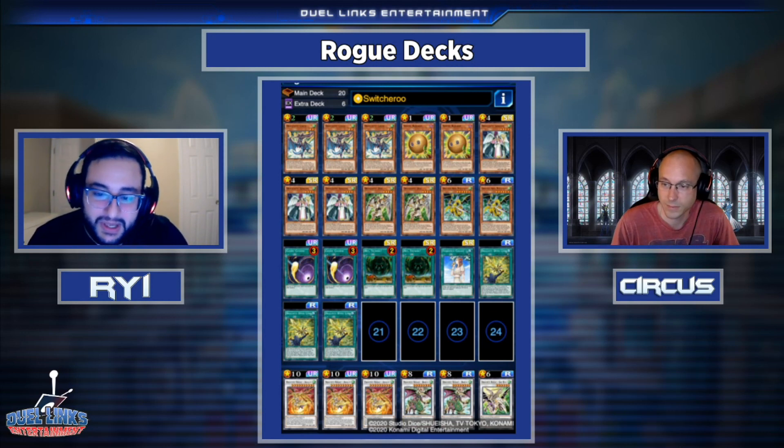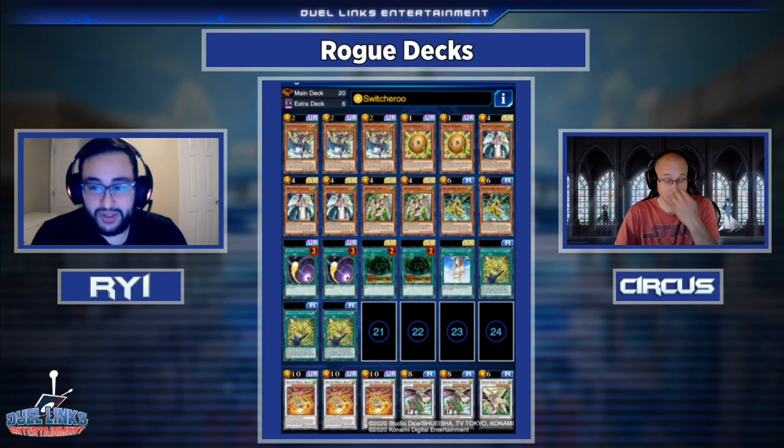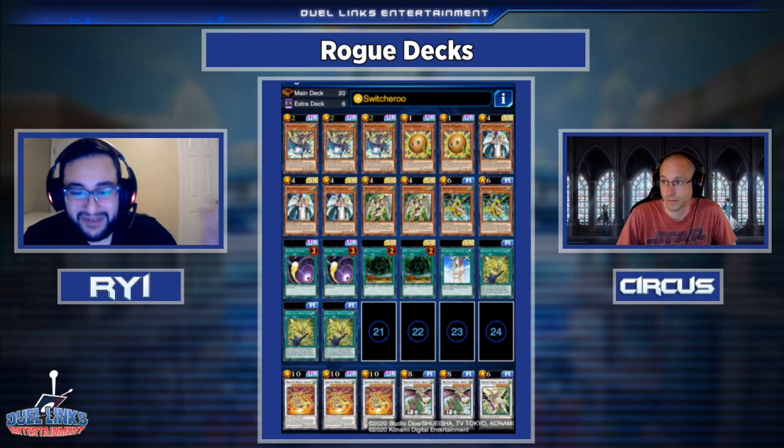Dragunity is really interesting. They were somewhat playable before Cú Chulainn came out in the main box. He's the level two tuner — a really interesting card because he can act as level two or level four, so he's very flexible. The whole goal of the deck is to make Askelon, their big boss monster, a 10-star synchro. He can banish a Dragunity from the graveyard and then banish a face-up monster — really really strong, not once per turn. So as soon as he hits the board you can basically clear all the monsters as long as they can be targeted. He has huge attack and defense so he is incredibly annoying to take out.